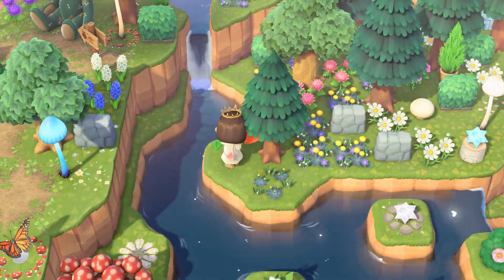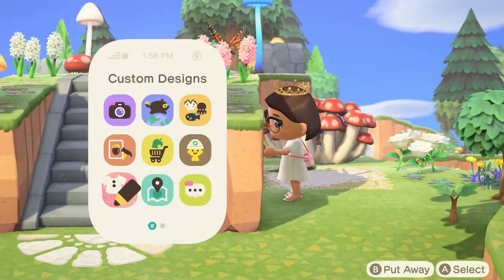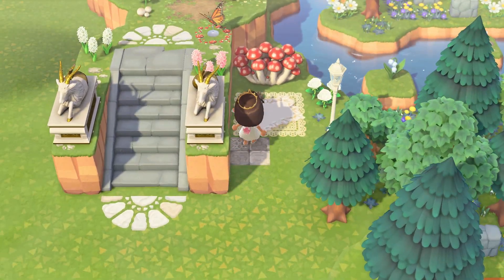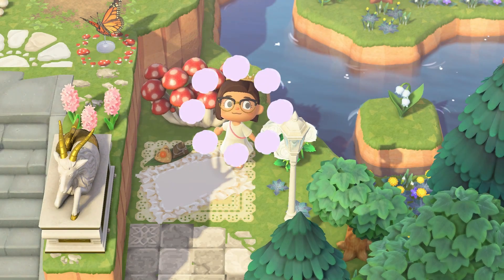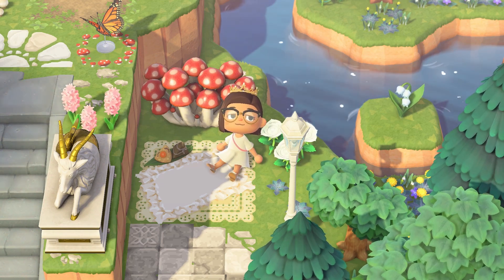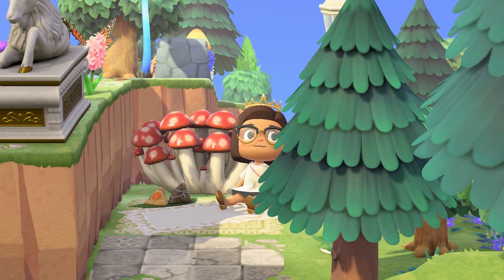I added some flowers across the river just to finish the area off since I'm not really going to go back here to decorate, then added some stone pathing and we were pretty much done. A super quick and simple little tiny space to decorate. I love picnic spots — highly recommend if you have an awkward little space like this, just add a picnic spot and it works itself out.